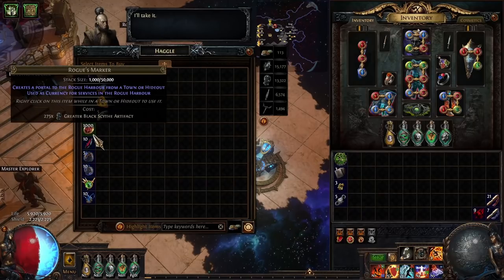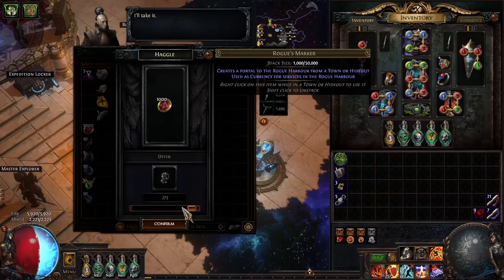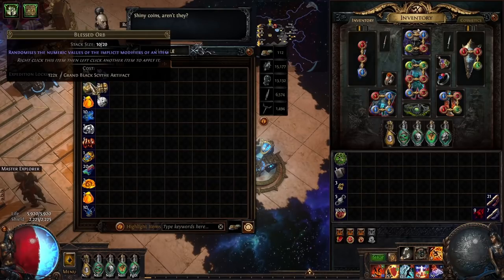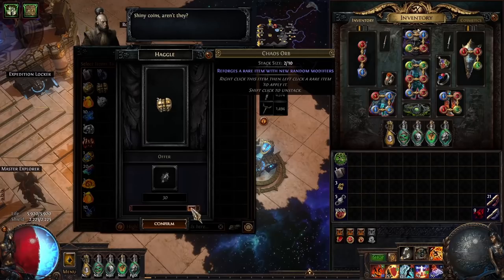Unlike Danig, your strategy for Tujan should vary a lot as the league goes on. By that I mean, as time goes on, certain items will gain value and other items will lose value, and you should adjust your purchasing accordingly.